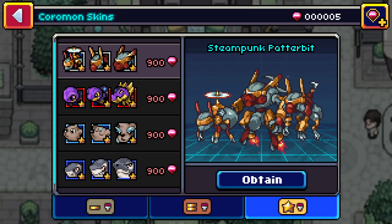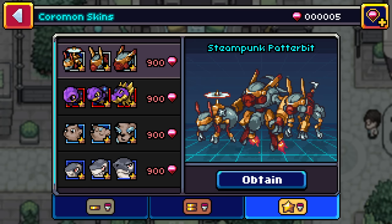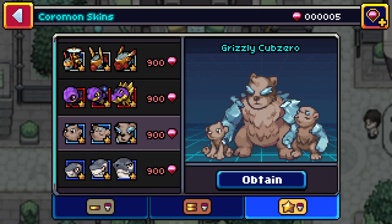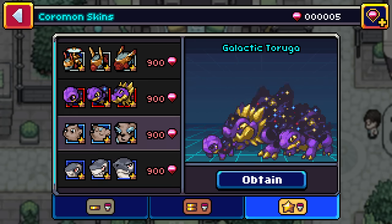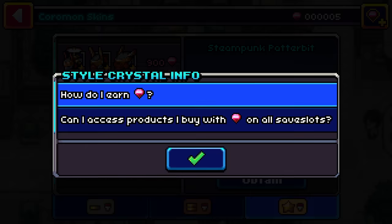These are the most expensive ones. The Patter Bit one looks dope — the whole line. You've got the Galactic Tortuga line, the Grizzly Cub Zero line, Orca Nibblegar which I think is one of the coolest ones. These are essentially for all of the starters.